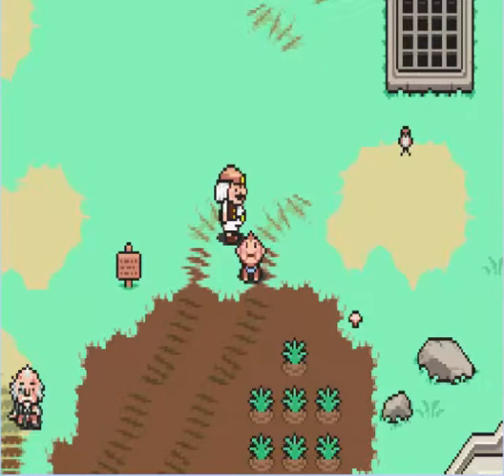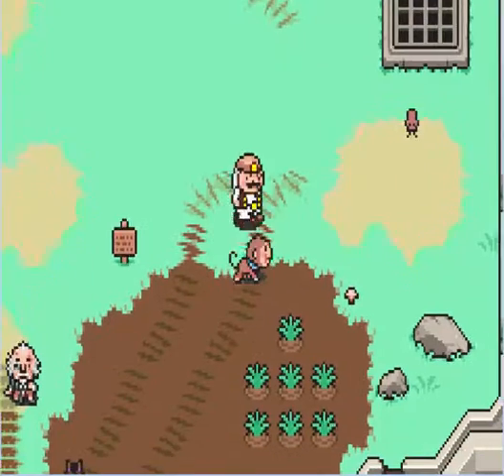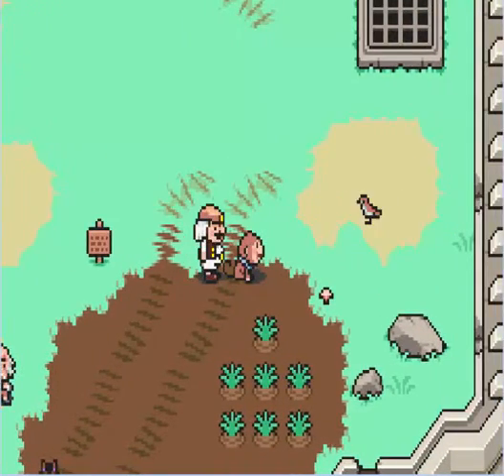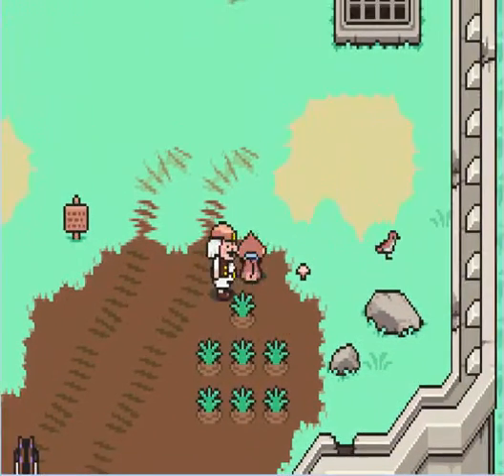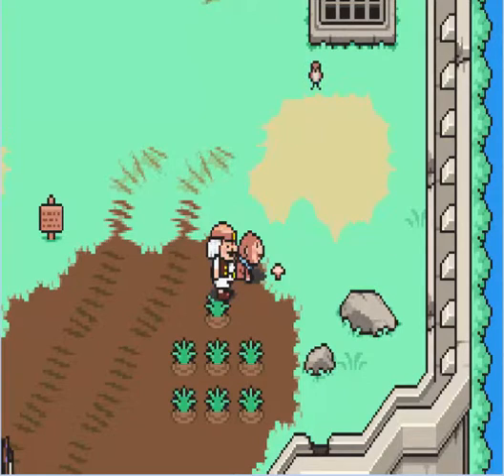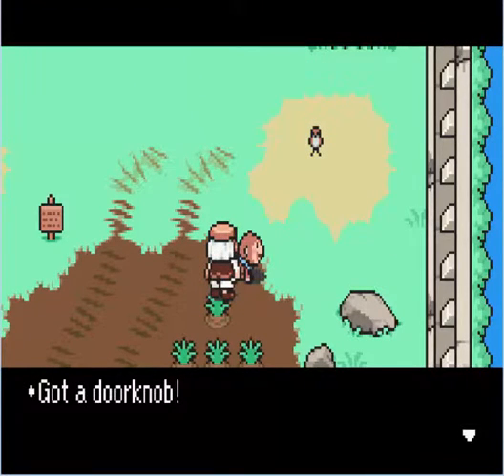Hello everybody, and welcome back to Let's Play Mother 3! Before I begin, I just wanted to show you something real quick. Outside of Oso Castle in Salsa's Chapter, there's this little thing I completely overlooked - it's a doorknob! If you remember, at the beginning of Flint's Chapter 1, that guy with the siren ran over to Flint's door, knocked and banged, broke the doorknob off and threw it away - it ended up here.